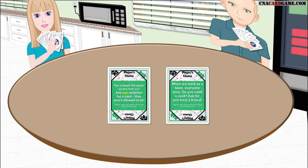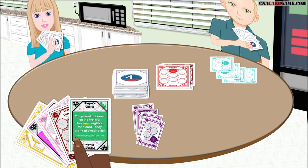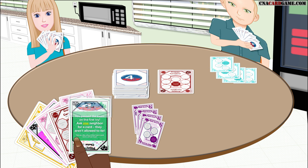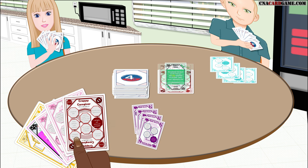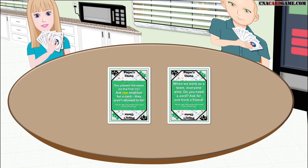Player's Choice allows you to ask one other player for a specific card and they have to give it to you if they have it. So if a card you need is in the discard pile and player two picks up that discard pile last turn, you know they have a card you need — play this card as a discard and ask him for it. There are two Player's Choice cards in the deck.